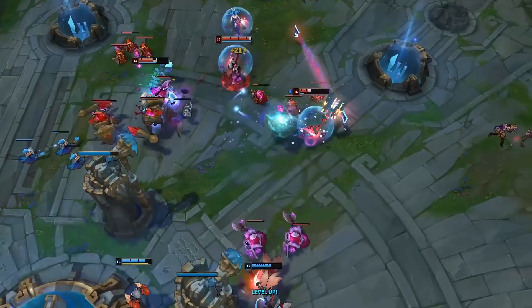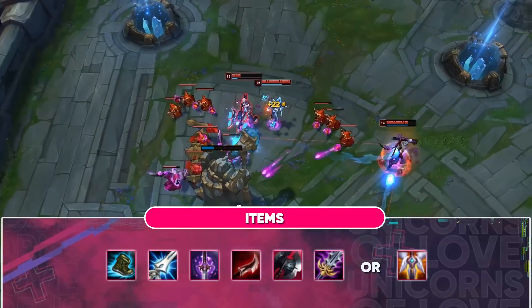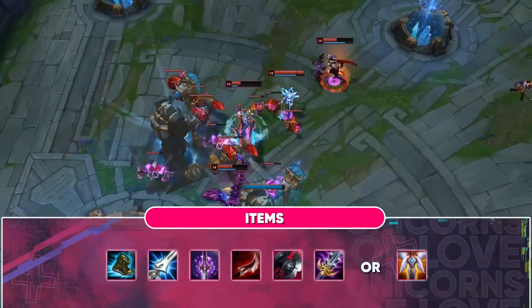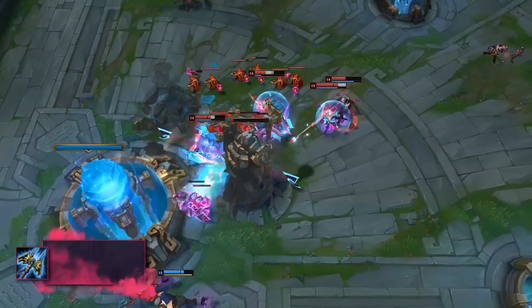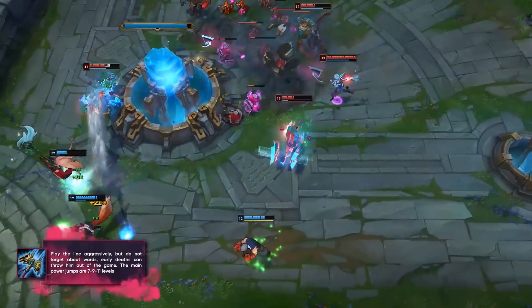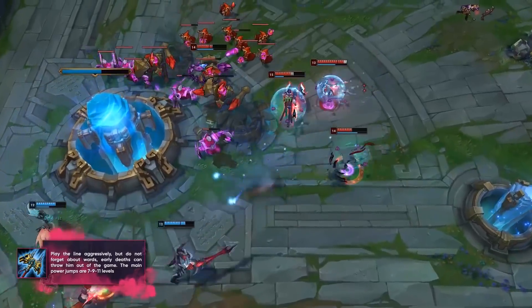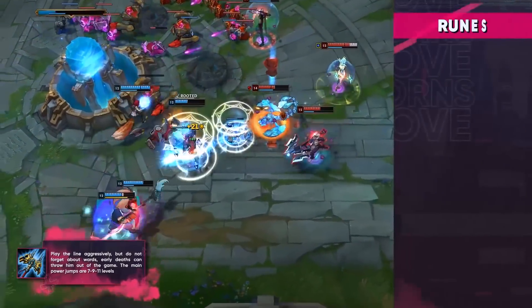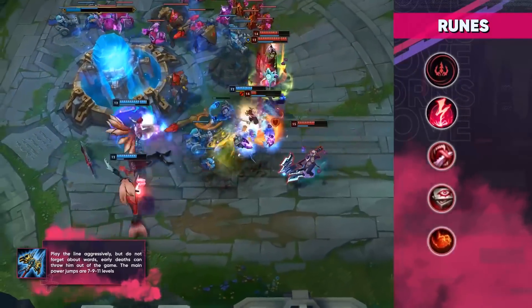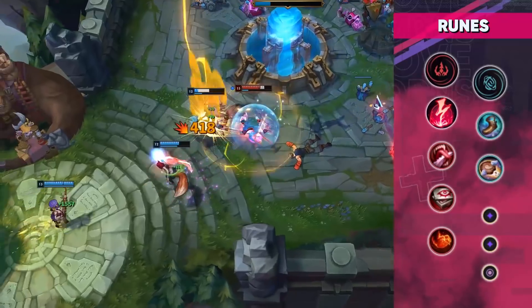Jayce went through a large number of nerfs, but returned due to the updated Muramana, which is now the core of your build. On the lane you should play aggressively, but do not forget about warding totems, because an early death can throw you out of the game. The main power spikes are at levels 7, 9 and 11. At this point your poke becomes so strong that a couple of casts with the Q plus E combination will give you a chance to destroy an enemy without any help.